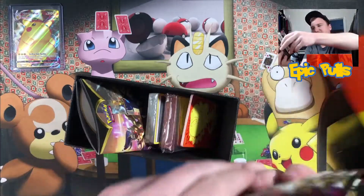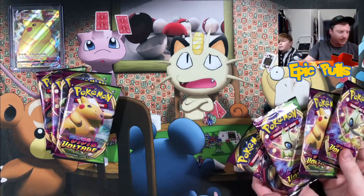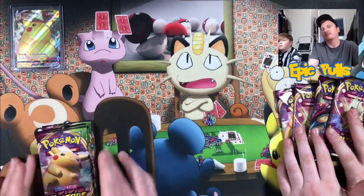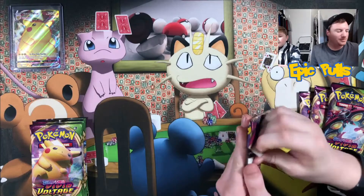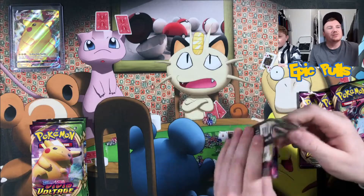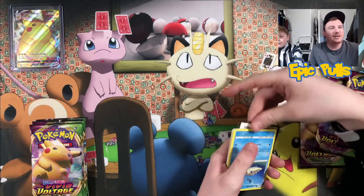Got our 8 packs here, so we'll divvy those up 4 and 4. Let's see if we can get that Rainbow Pikachu Amazing Rare Celebi. I'll go ahead and let you get started and we will alternate back and forth, see if we can't bring some first pack magic with that Celebi artwork. Make sure you guys are subscribed and turned on those notifications, and we're going to continue these Pokemon openings as well as other sets like Hidden Fates and Shining Fates.